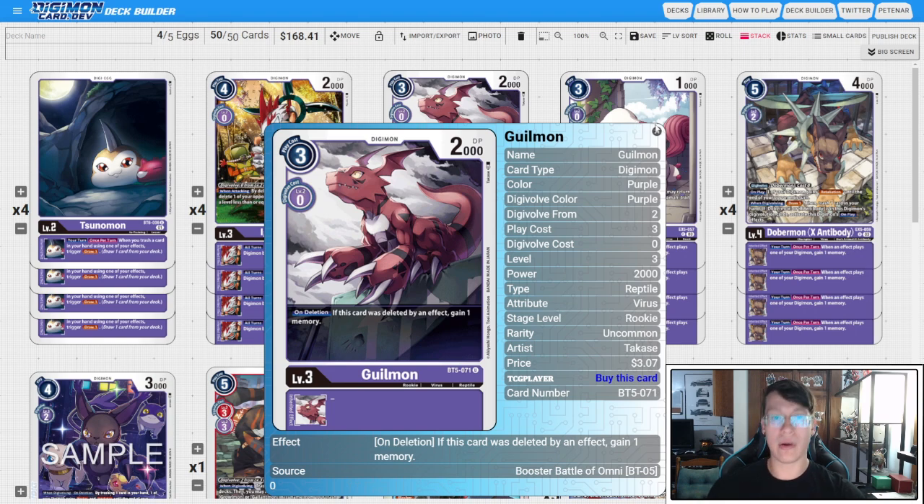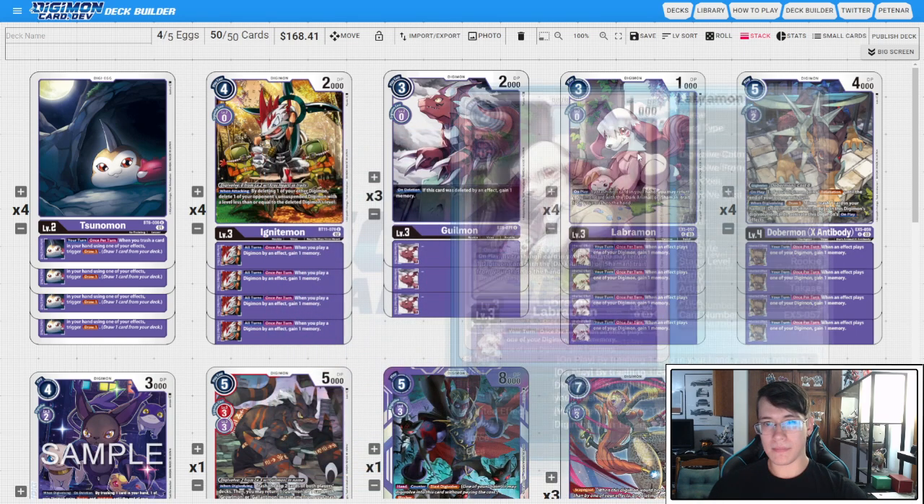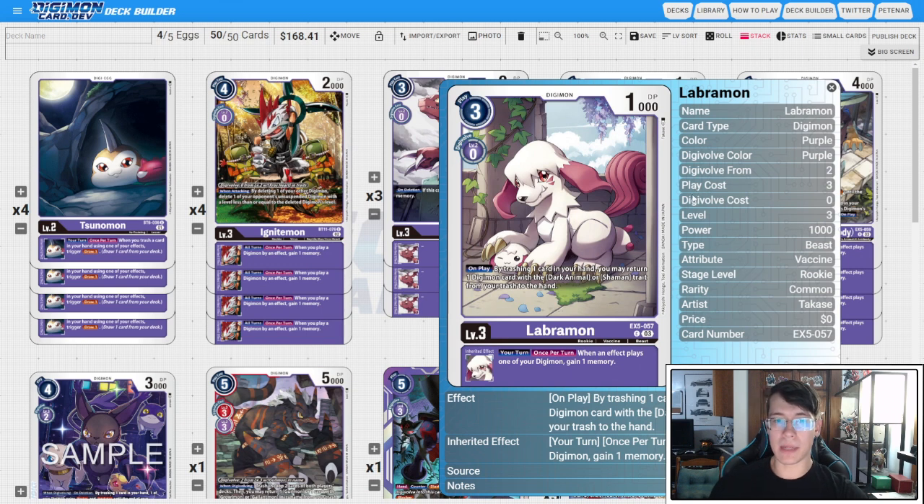Then we have four copies of EX5 Labramon. On play, by trashing one card in your hand, you return a Dark Animal or Shaman Digimon — kind of sort of matters because you can grab back Dobermon or Black Automon. More importantly, the inheritable gains us a memory when we play a Digimon by an effect.